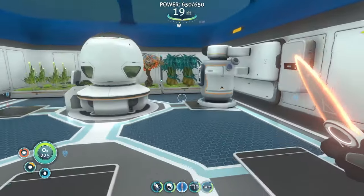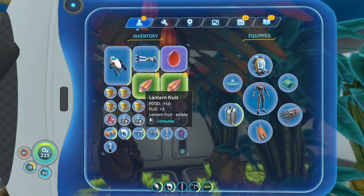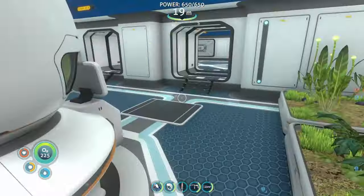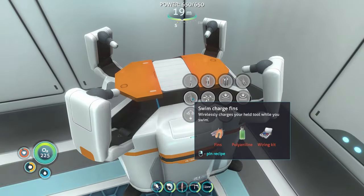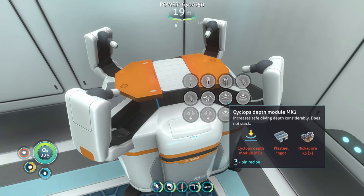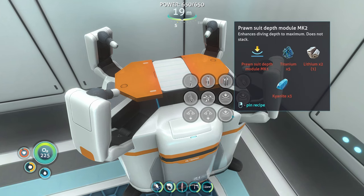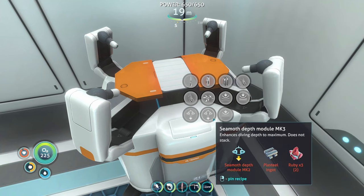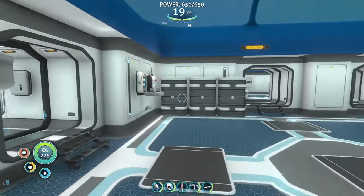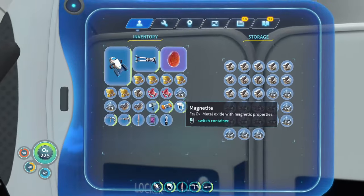Let's just consume something real fast. Mark 2 — I'm not sure I wanna put those in. Repulsion — that's wrong suit, that module. Mark 2 — we need kyanite for that. Yep, didn't find that one. Okay, let's see what we can leave behind. Magnetite — got a couple in there. That one just gets filled up.